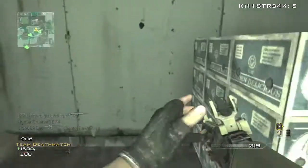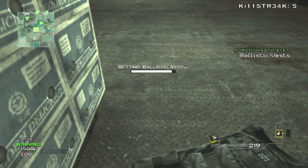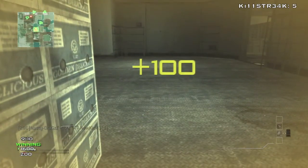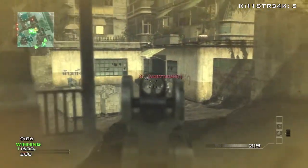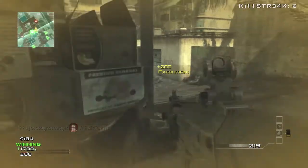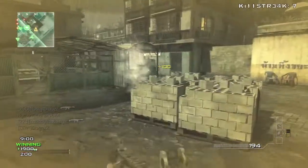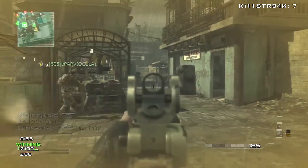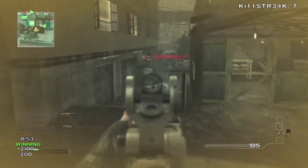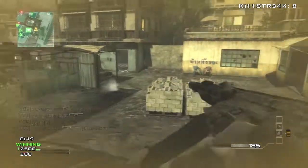My class setup was as follows: primary ACR with suppressor, extended mags, and marine camo; secondary MP9 suppressed; lethal frag; tactical portable radar; perk 1 Scavenger so I never run out of ammo; perk 2 Assassin because staying off the radar keeps you alive; perk 3 Marksman to make it easier to spot enemies and rack up kills.